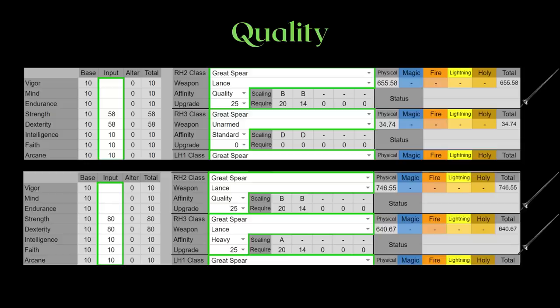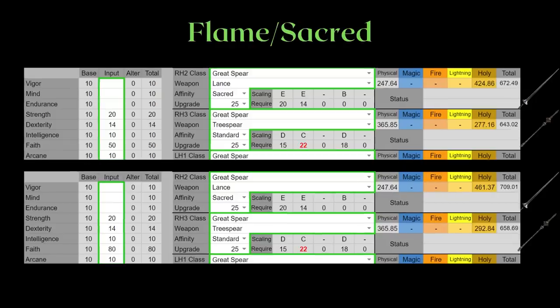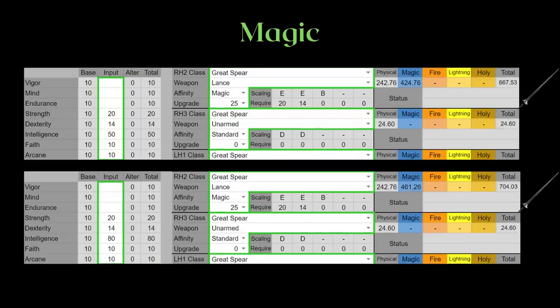While quality infusion is poor for meta PVP levels due to how much stat you need for it to be good, the Lance itself actually scales surprisingly well to quality. It doesn't make it good for meta PVP levels, but at higher levels you can see its quality far outstrips its heavy infusion in terms of AR. As far as flame and sacred goes, the Lance actually has higher AR than the Treespear. But do keep in mind the Treespear is buffable, and the Lance is not on sacred infusion.